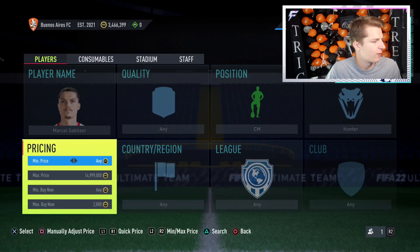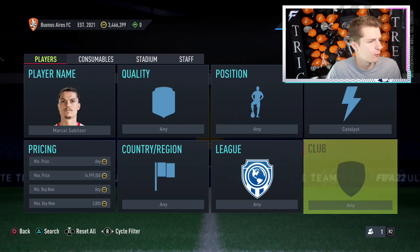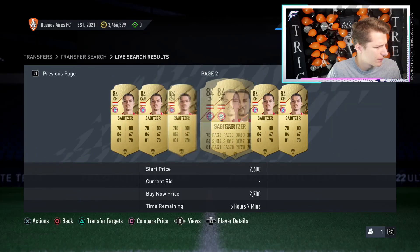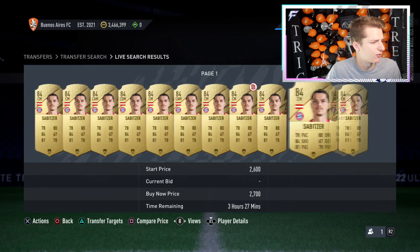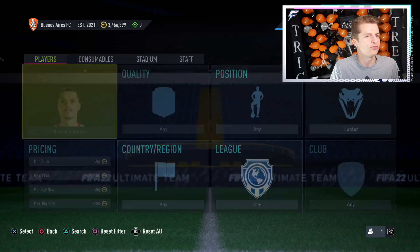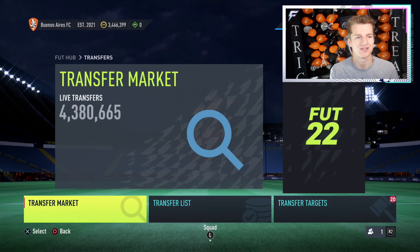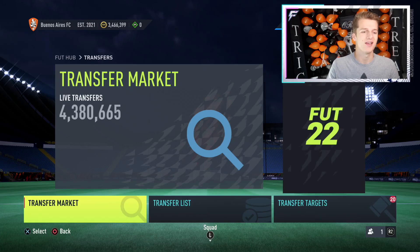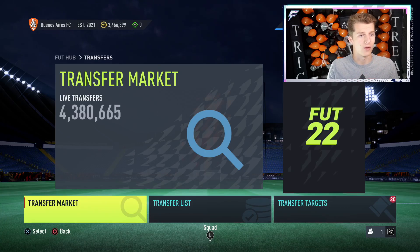The bigger the price difference between what a player is with and without a Hunter the better. Subitza I sold for 2.9k with Hunter yesterday — today I'd probably only get 2.7k. And that wraps it up. I'm always streaming so come ask questions. I'm doing a 0-to-a-million coins in one stream — I won't end the stream until I hit a million coins. Thanks for watching!